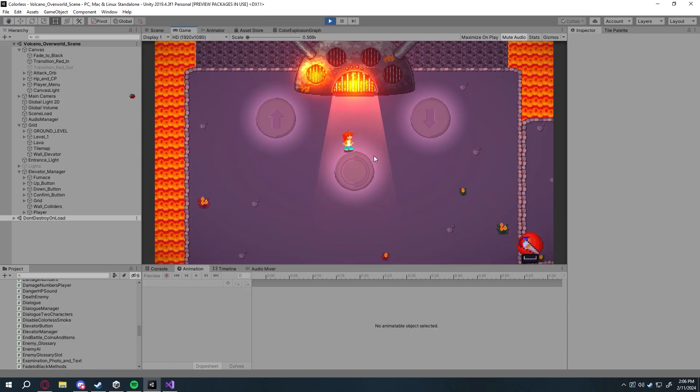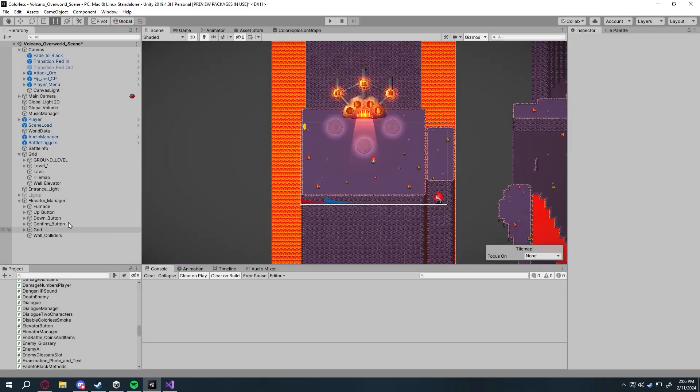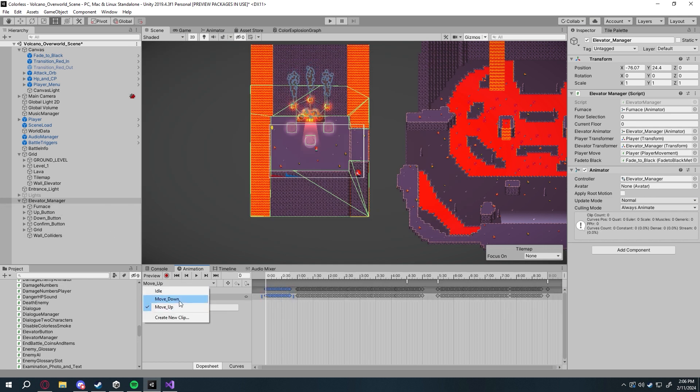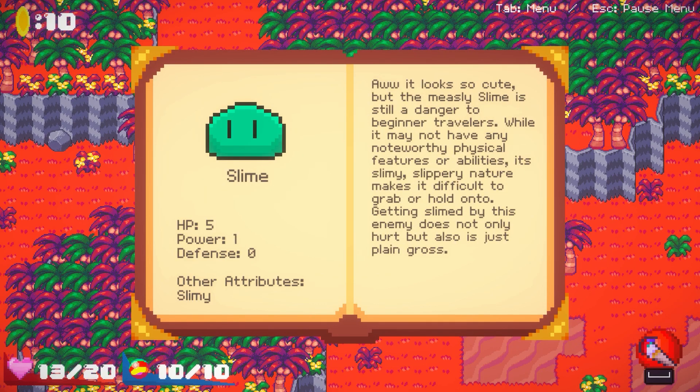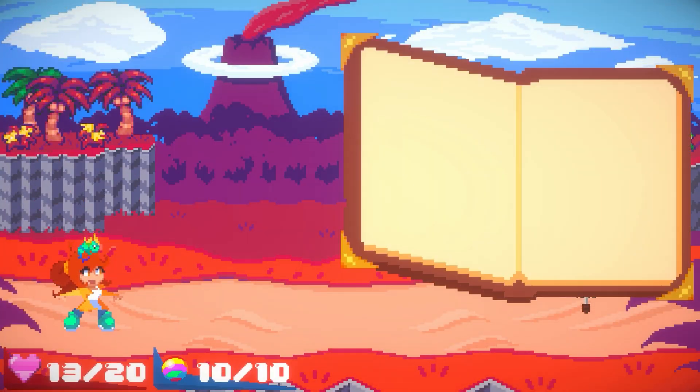The Volcano holds the Red Color Spirit Temple, and you need to cross a pool of lava in order to get to it. The upper floors of Volcano have bridges, which you can burn down to create a path towards the temple. I won't show you how it all ends, but expect a boss fight and also an encounter of the colorless bunny.